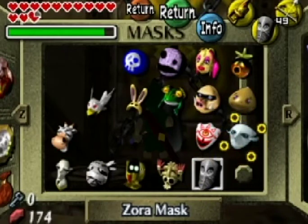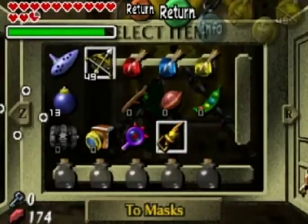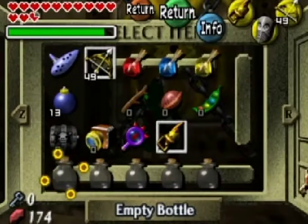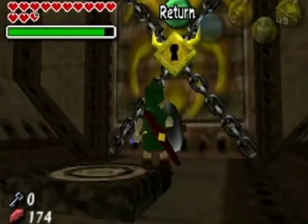You can use the light arrows, but it wastes more magic than using the Giant's Mask itself. If you wanted to, you could have gone back to the ranch and gotten a bunch of milk or bought green potions, but there are pillars inside to replenish your magic.